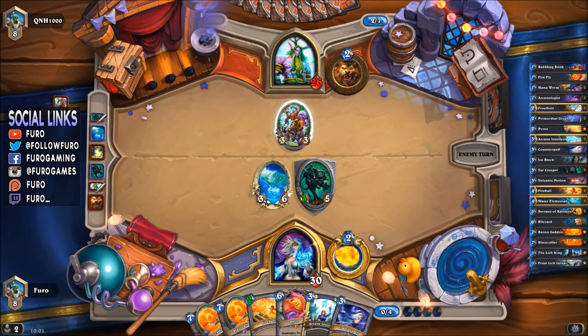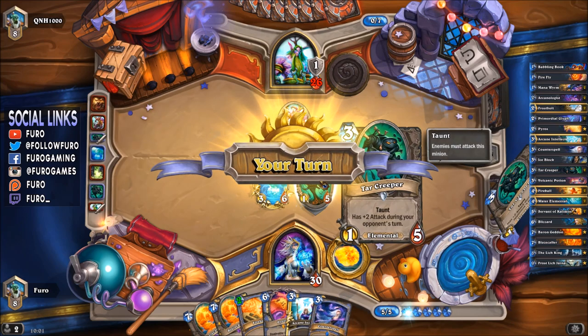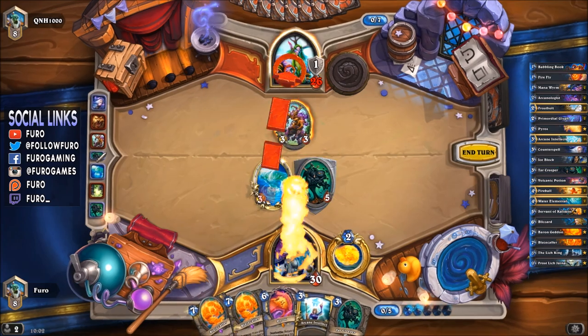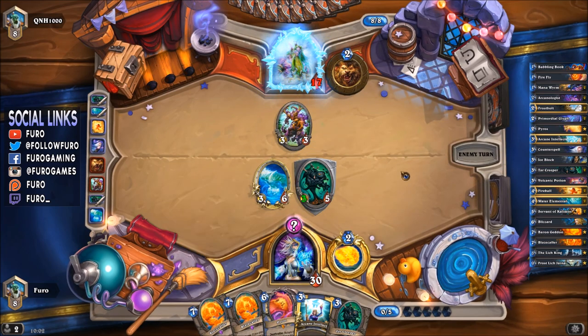I expect more ramp incoming — and there's some ramp. We might just cut down the Keeper, but we can also just go face. We're dropping Counterspell and sending Fireball to the face, now just going aggressively face. Pushing him down to 17. Then Pyros next turn into Blazecaller — that might even give us a victory here. That's a very fast start, normally you're not going this fast. And if he's not dropping Feral Roar, that just gets countered by the Counterspell.